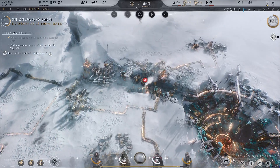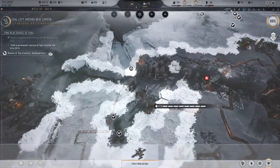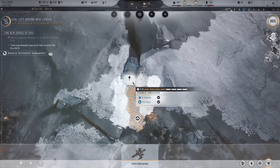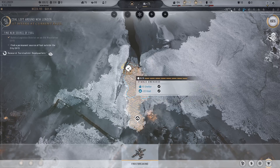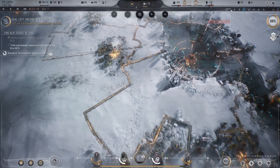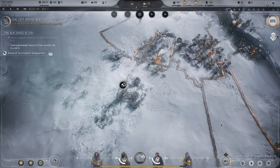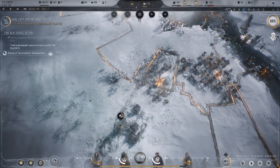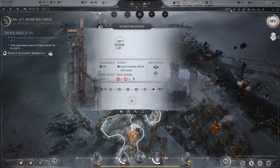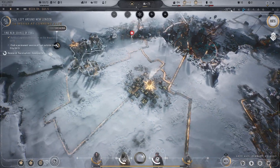Alright, we do need to build more housing — I have been ignoring that for a while. Let's go ahead and frostbreak into this zone down here. That's gonna be a really good district. We're still not addressing our goods problem — I keep saying I'm going to and then I never do. The problems of budgeting in general. That extraction district is never going anywhere, this one much less so.